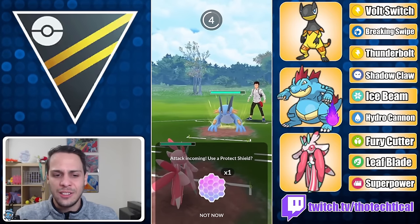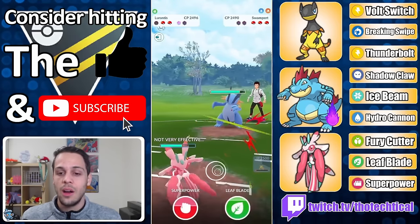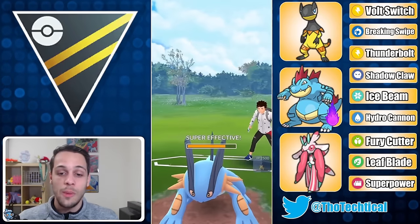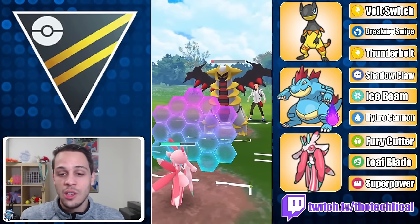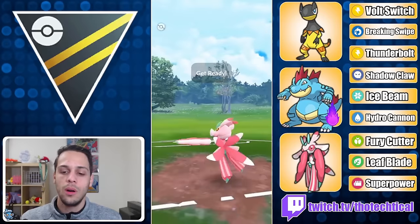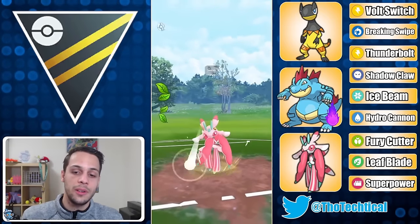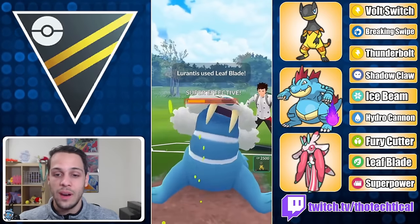I realize the only chance I have is to save that Breaking Swipe, bring out Lorantis, and Fury Cutter down the Giratina. Turns out there's a Swampert in the back — absolutely beautiful. We let the Hydro Cannon go, farm up as much as possible, and throw Leaf Blade right before they get another Hydro Cannon, which knocks out the Swampert. We shield the Dragon Claw from Walrein, double Leaf Blade, and win. Very very nice.